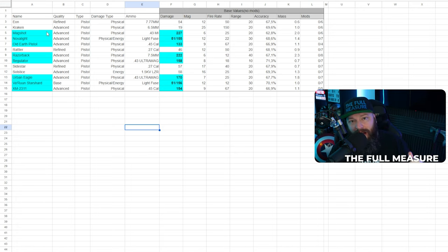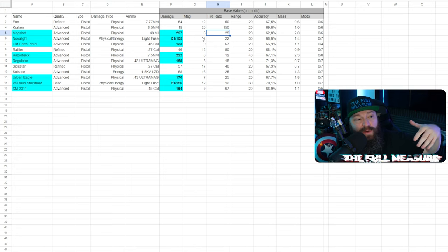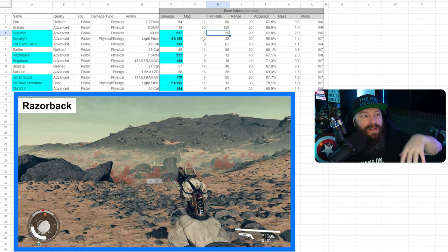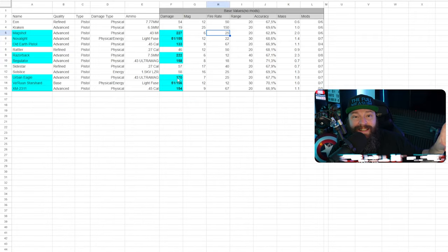Looking at base values, some pistols immediately jump out with super high damage, decent range, or large magazines. One other thing to bear in mind is that how I choose to build my pistols is user preference. You might use a pistol in a silenced stealth capacity, or as a machine pistol to mow down enemies, or go the magnum archetype for massive single shots. The idea here is to give each one a little highlight.